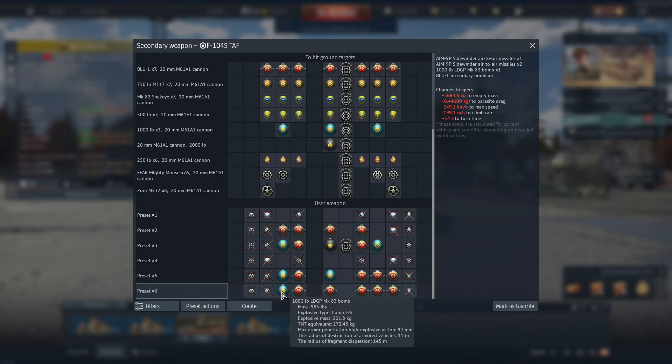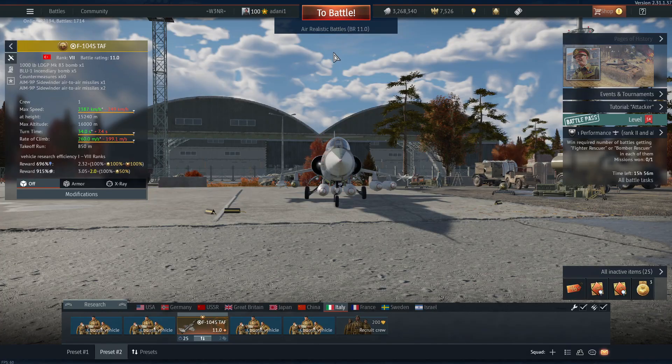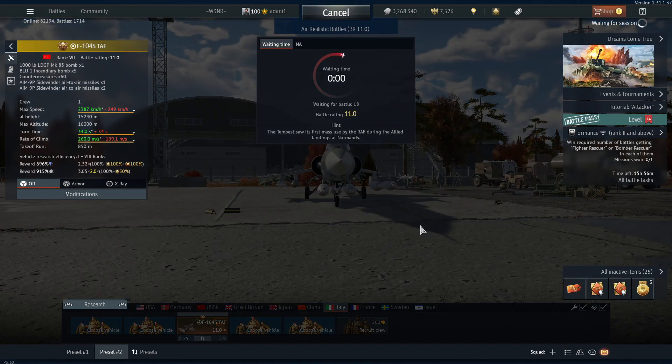We'll hop right into it. You can actually drop this off for another incendiary and save yourself some weight. You can drop all these over at 1.2 Mach. If you see my other videos, this thing gets insanely fast. It just feels so great. This is grinding made easy mode.